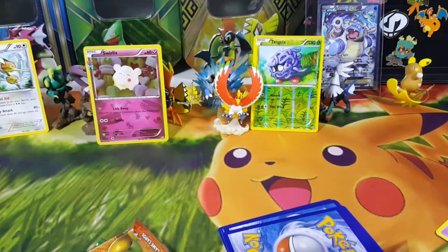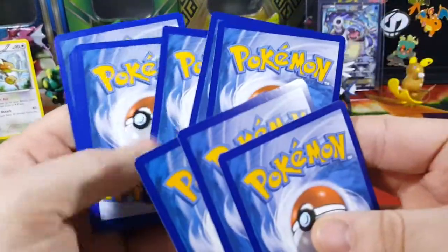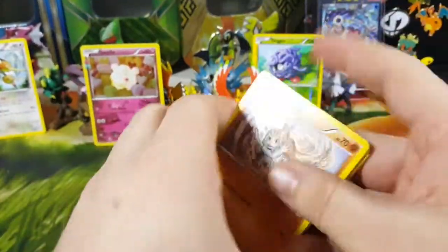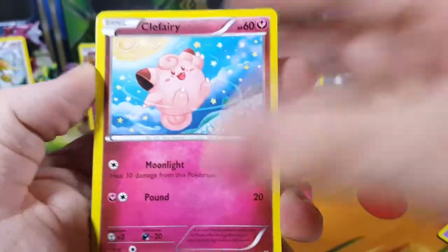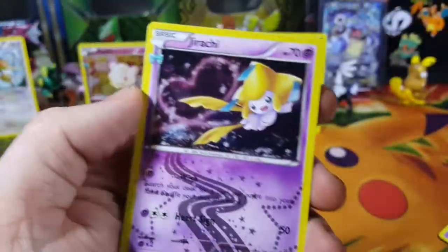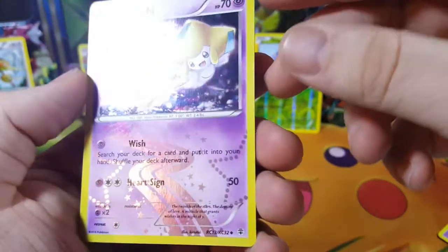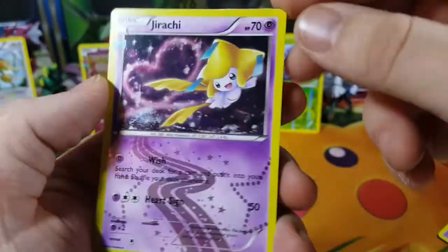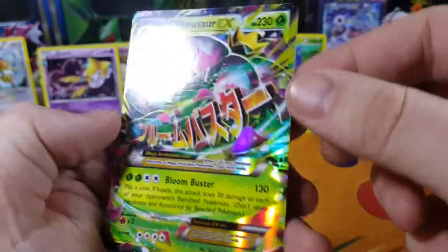I want to get at least two EXes — that is a good box if you get two EXes. Opening pack two: got another Machop, Lightning Energy, Shellder, Clefairy, Chikorita, Graveler, Poké Ball, a Graveler reverse uncommon, and Dragonair holofoil uncommon RC collection. And — Mega Venusaur EX!